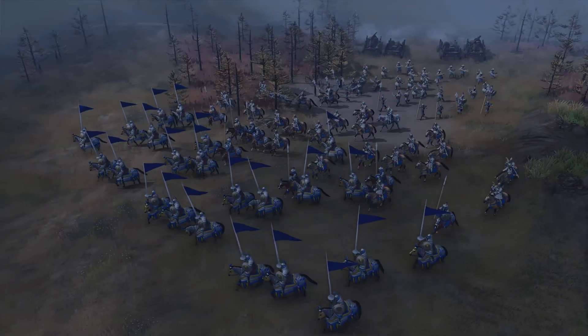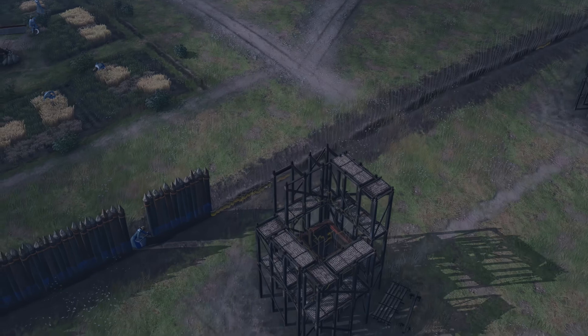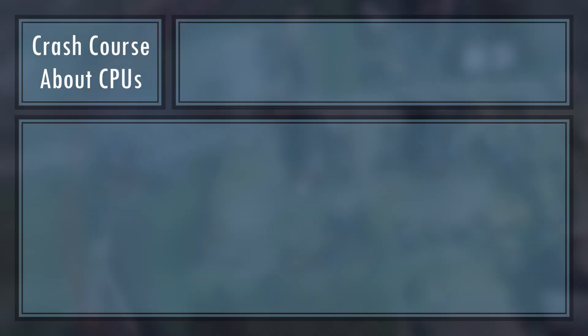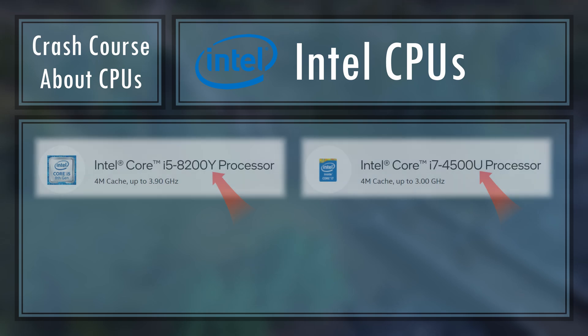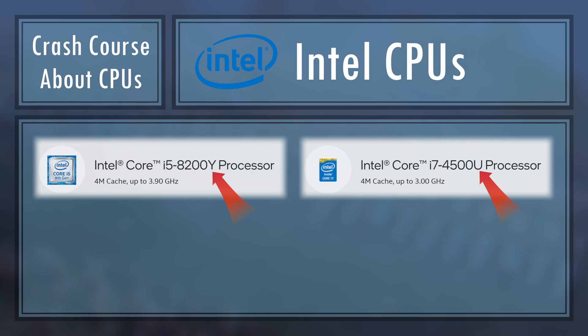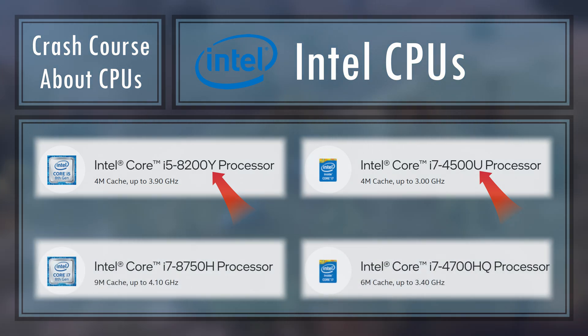Let's take a 30-second crash course on processors first, then we'll dive right in. This video will not be a CPU lecture, so I'm going to be making some generalizations for the sake of brevity. Here's a very quick crash course so you can follow along with my recommendations. If your CPU is from Intel and has the letter U or Y at the end, it means it's low voltage and often has fewer cores. This means that their performance will be worse than those with HQ, K or other letters at the end.